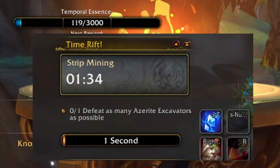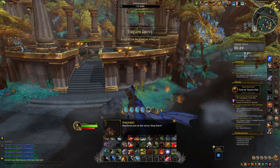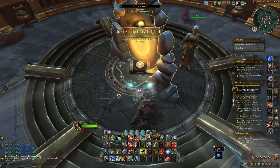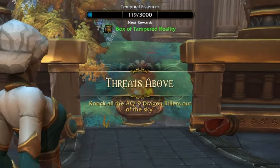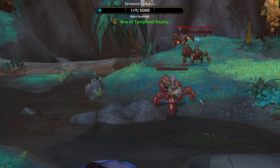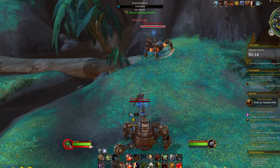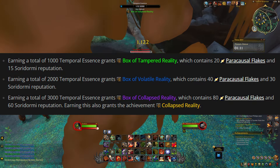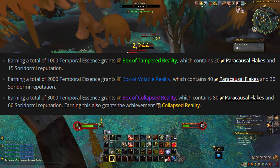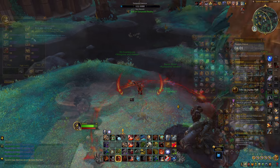These tasks are going to be almost like World Quest-style activities where you just complete them and you're awarded with progress. All players working together in the area are going to work together to charge up the Rift to be able to go in and fight the boss. The bar at the top of your screen is Temporal Essence. Depending on how many you and the rest of the players score within the first phase completing these tasks, you'll be awarded with a Box of Tampered Reality that's going to scale with the amount of Temporal Essence that you earned.